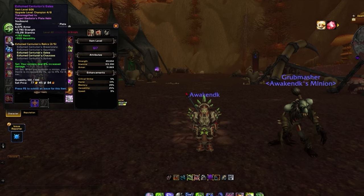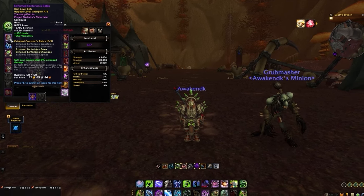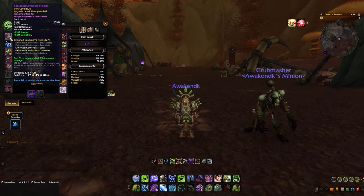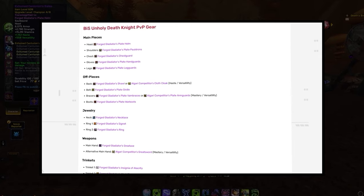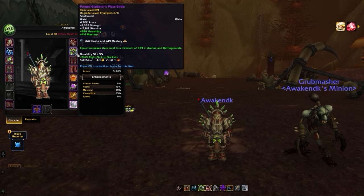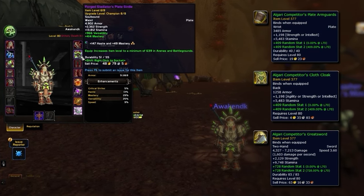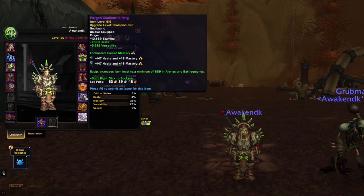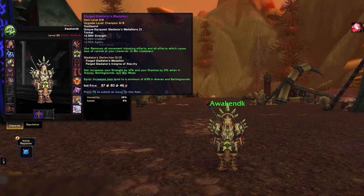For gear pieces, we currently recommend the 2-set tier pieces, which buff some of our horsemen damage and any other minion we summon. Pick up Helm and Legs for tier as they provide the best stats for our priority. Our 4-set is quite weak in the new season, so you may want to grab it later as the season progresses if we receive buffs — check our article page for updates. For the rest of your gear, grab all Forged Gladiator pieces offering Versatility, Mastery, and Haste. Also look for crafted gear for off pieces and weapon for the best embellishments. For rings, one prioritizes Mastery, the other Haste. For trinkets, prioritize the Insignia and a Medallion.